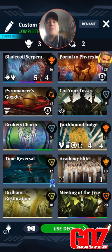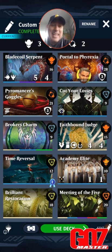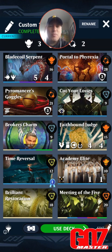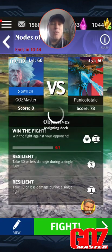That's our Popper build. Let me show you the Mythic build now — this is stupid good. Here's my Mythic build: Blade Coil Serpent — absolute chase card, you gotta have it. Portal to Phyrexia — insane card. Pyromancer's Goggles, Cut Your Losses for blue conversion, Broker's Charm, Faith Bound Judge for all the conversion, Time Reversal — I'm going to show you shenanigans — Academy Elite, Brilliant Restoration which is very powerful in this build, and Meeting of the Five to fetch it.